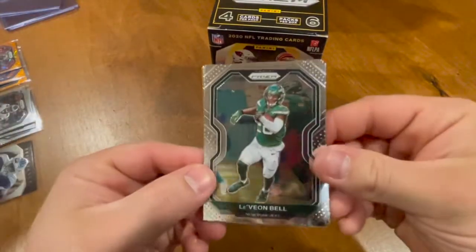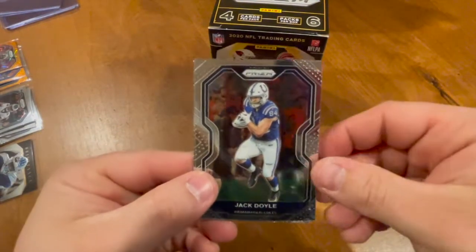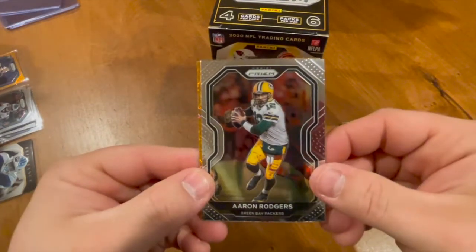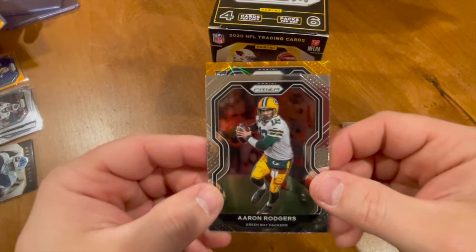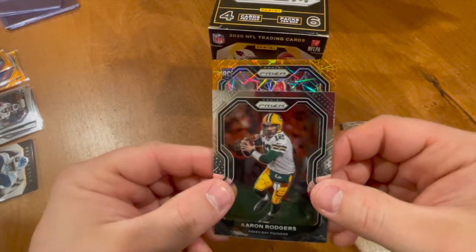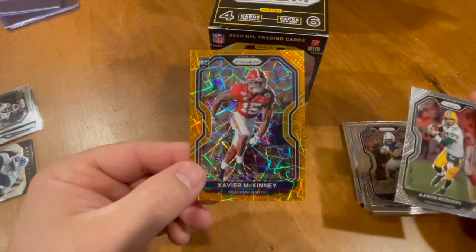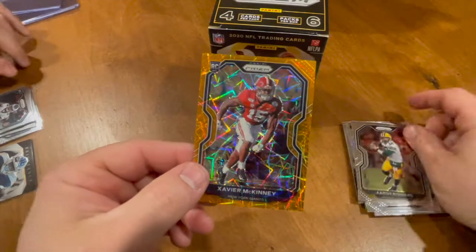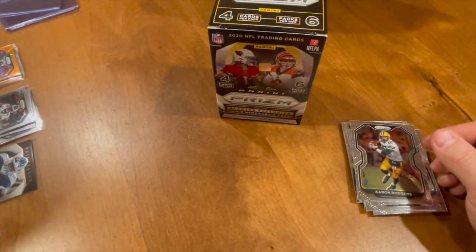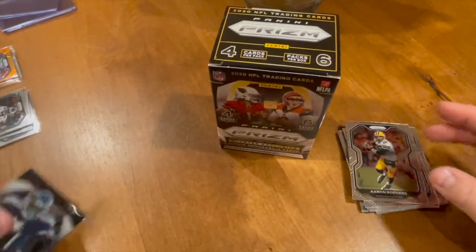Last pack — we got a Le'Veon Bell, a Jack Doyle, an Aaron Rodgers, and that last parallel is a rookie — Xavier McKinney for the Giants. Not too bad, not too bad.